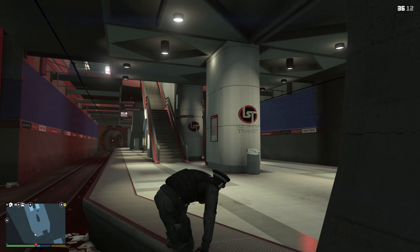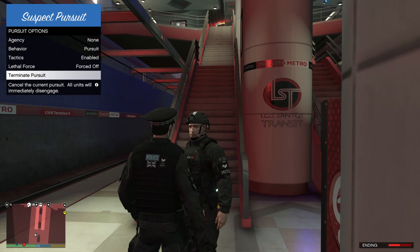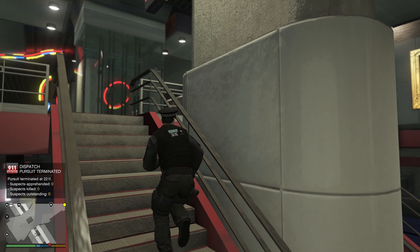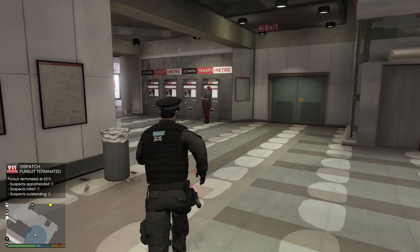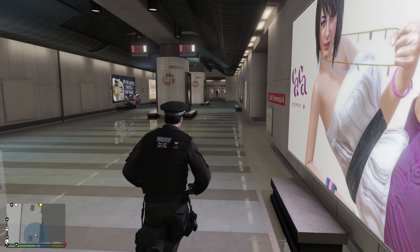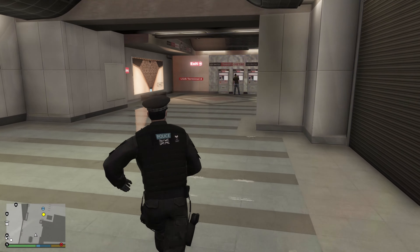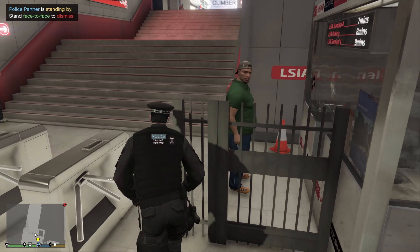It looks like the suspect has got away. I'm terminating pursuit — dangerous situation. There's no way we can get to them. Let's get back up to the car and actually we're going to sort the witness out, make sure they're okay. I don't know where my partner went — looks like she's gone as well.